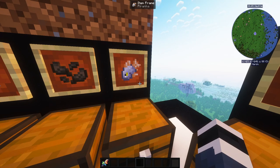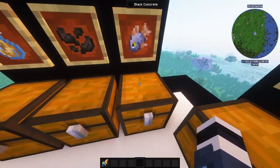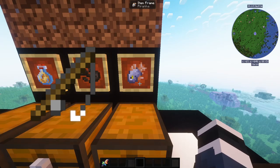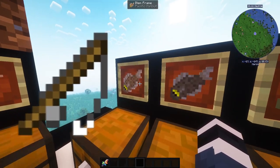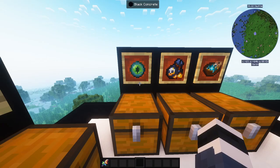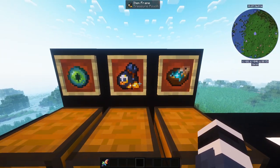For the other things you need, grab a fishing rod and go fishing to catch one piranha, one Pacific halibut, one Atlantic halibut, and one rainbow trout. Then of course you need the eye of ender, which can be crafted with ender pearls and blaze powder.